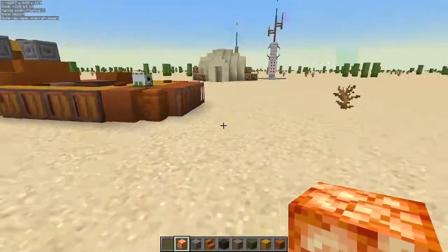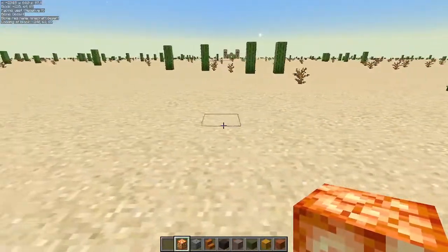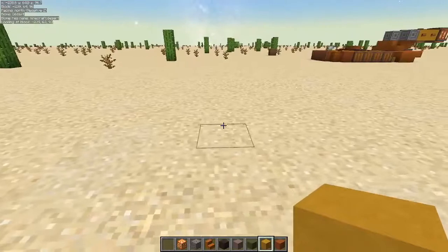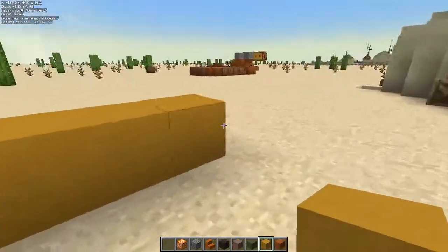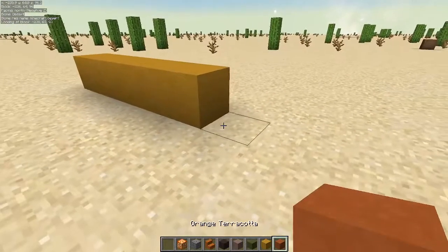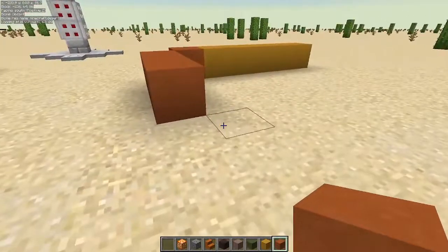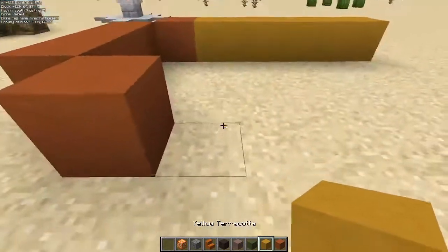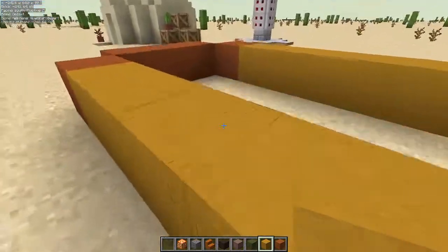Let's go ahead and get started right here. The first thing we are going to do is take our yellow terracotta and come out 5 blocks — 1, 2, 3, 4, and 5 — just like that. Then we are going to come across the front and do 1 here, then 1, 2, 3 across the front, and 1 right back across the side. Then we go back to our yellow terracotta and go 1, 2, 3, 4, and 5 — just like that.